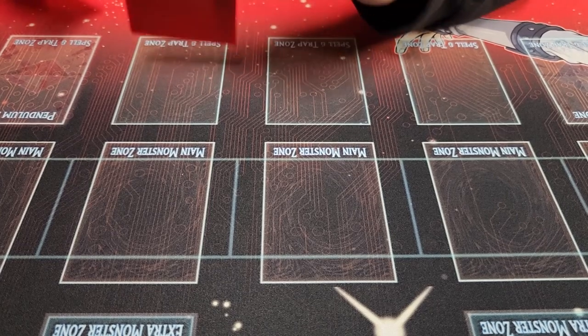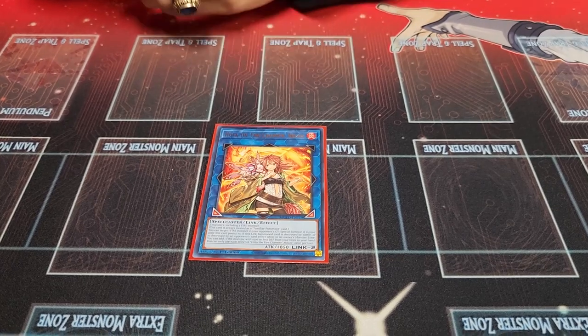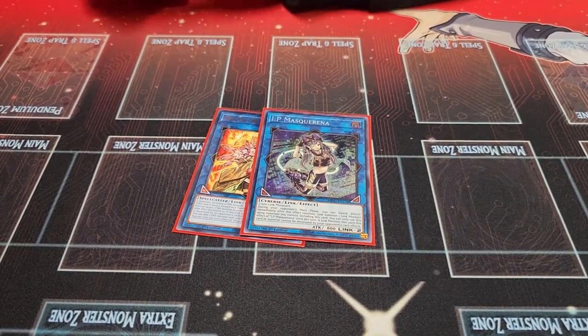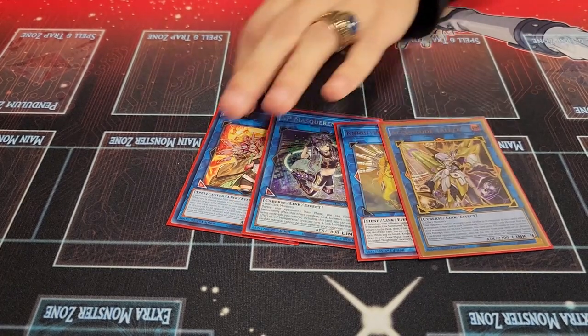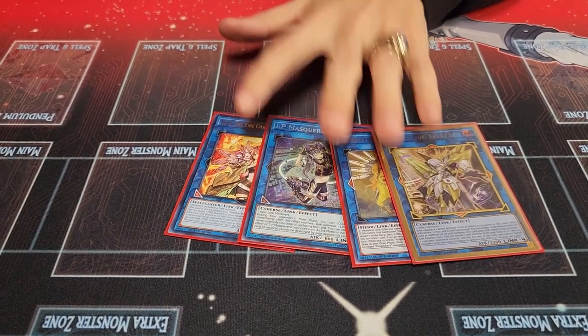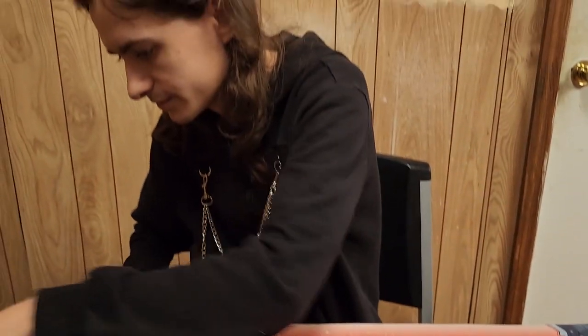I'm also playing a few Link monsters. Got the Hiita — it's a Fire Deck, takes Ash, the Lynx climb. Got the IP Masquerena — generic Link 2, if I ever get handed an Iblee I can get rid of it easily. And Knightmare Unicorn, if I ever end on IP and try to climb to Access Code with Hiita, that's a good way to do it. Gives you a little bit more push. This is typically Prosperity bait but I like having it there. I'm trying to have every answer I possibly can.